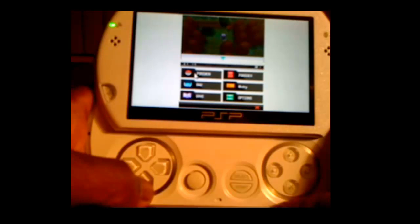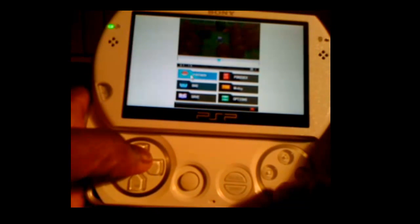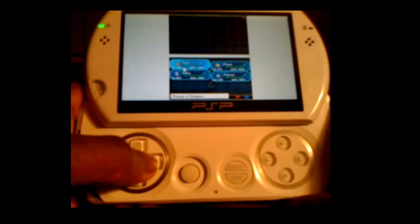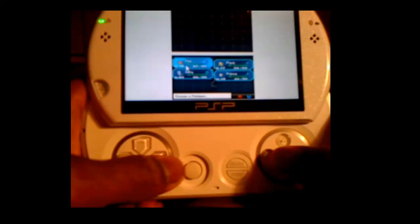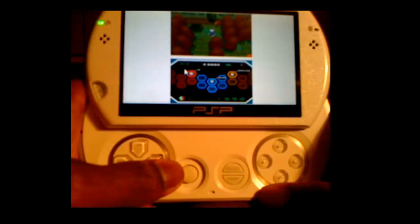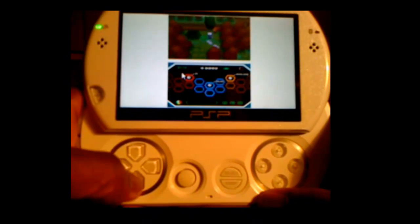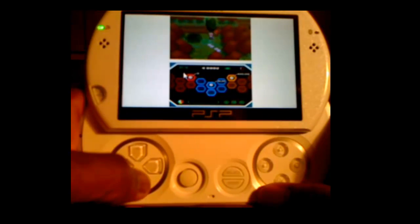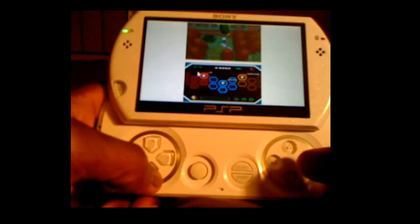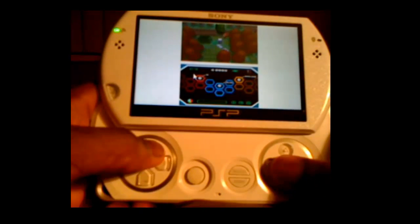Triangle opens up our menu. X is our A, and X is our B — circle. Square, I don't know. I really didn't add Y and the other two because I didn't know what they were for, but if you need me to I guess I can, because it's really easy. I only added A and B because that's pretty much all you use.